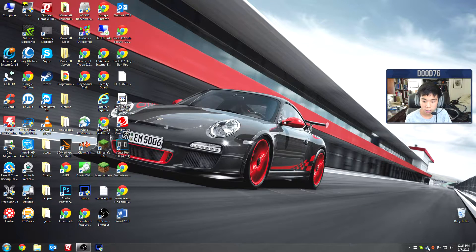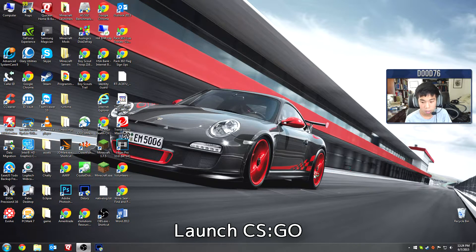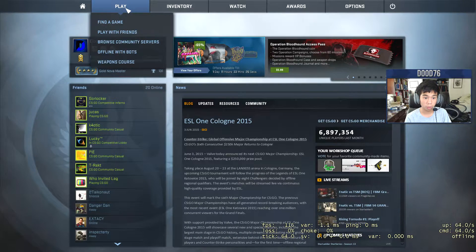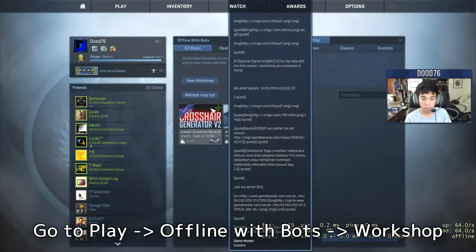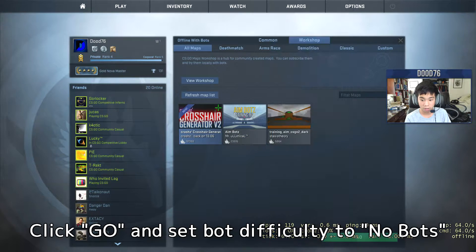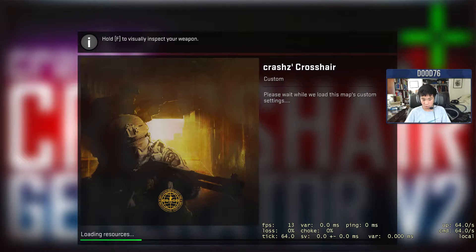Then you're going to want to launch CSGO. So here we go into Counter-Strike Global Offensive. Once you're in Counter-Strike, go to Play, then go to Offline with Bots, then go to Workshop, and make sure to click CSGO Crosshair Generator — or it crashes. Click Go, and definitely no bots. We're going to launch you in.